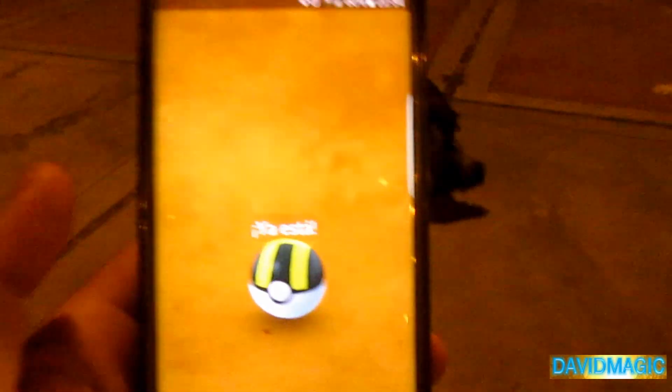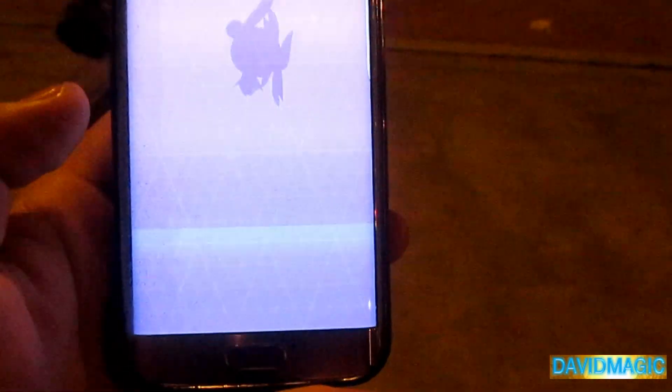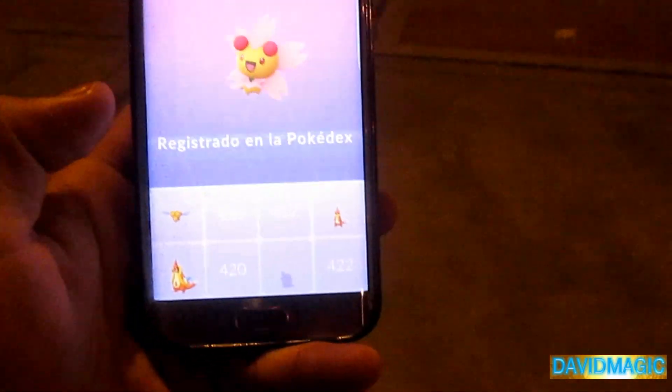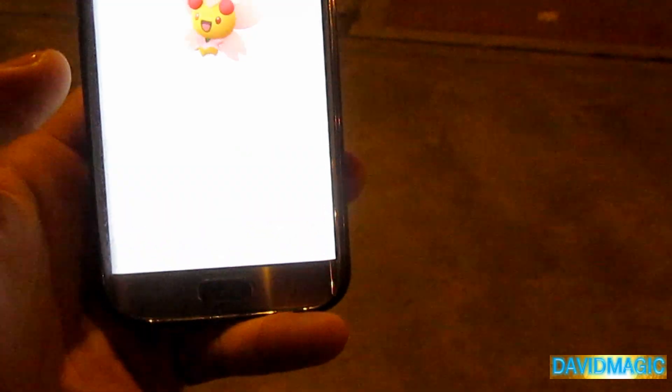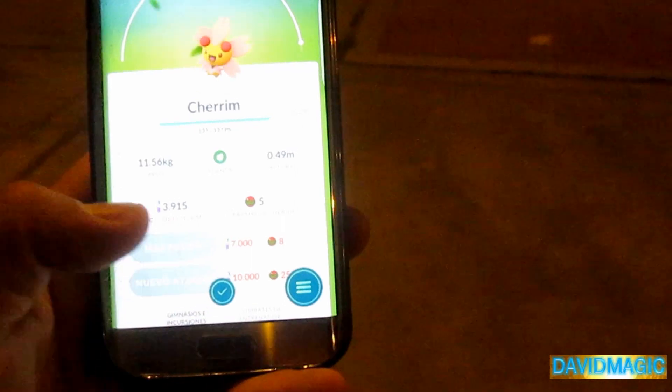Y creo que acá tenemos un nuevo Pokémon que se nos acerca. Lo atrapamos — genial, excelente! Tenemos entonces nuevo registro para la Pokédex — a Cherrim. Qué hermoso, nos ha salido de una forma en forma de arbolito, que eso me pareció muy curioso.